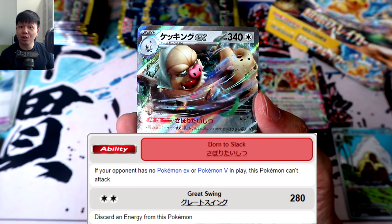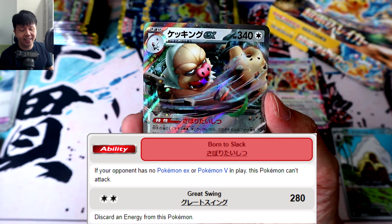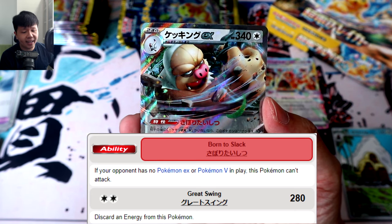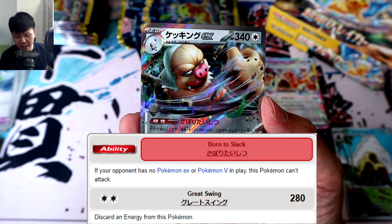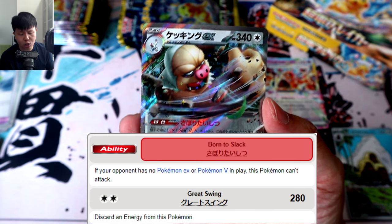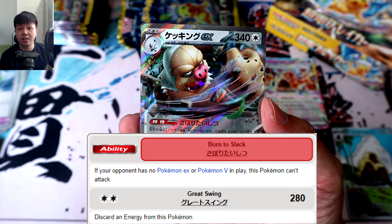Slaking was, of course, born to slack — so if your opponent has no Pokémon EX or V in play, he just doesn't want to fight. His power is pretty well expressed: 340 HP is pretty hefty, and for just two Colorless Energy his Great Swing will inflict 280 damage, even if you have to trash one energy attached to it.